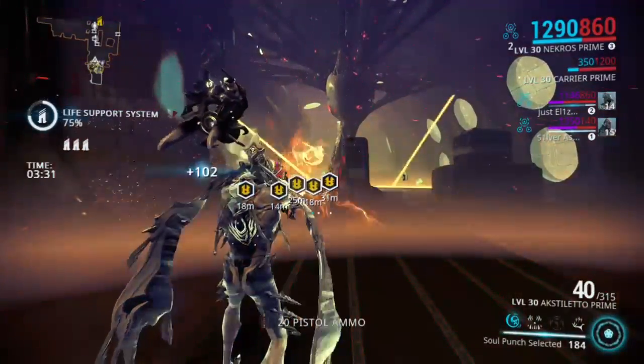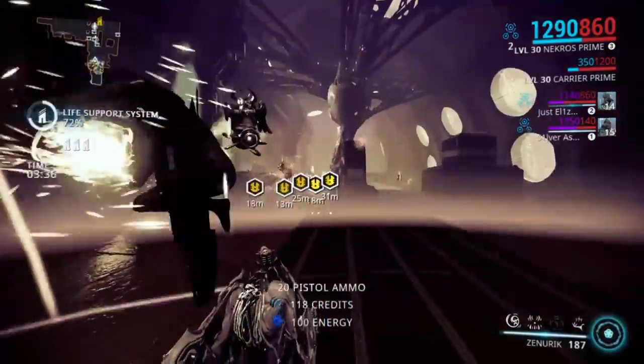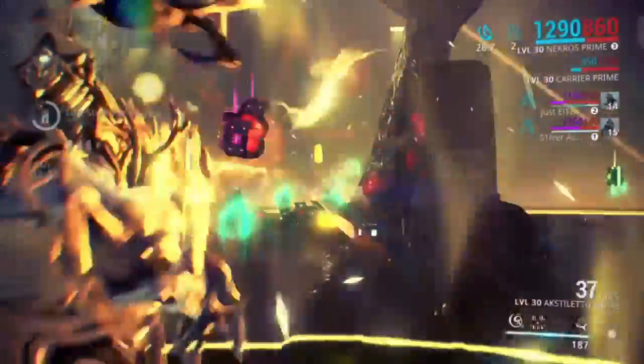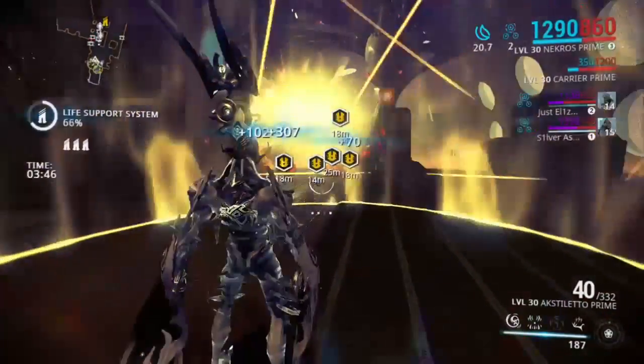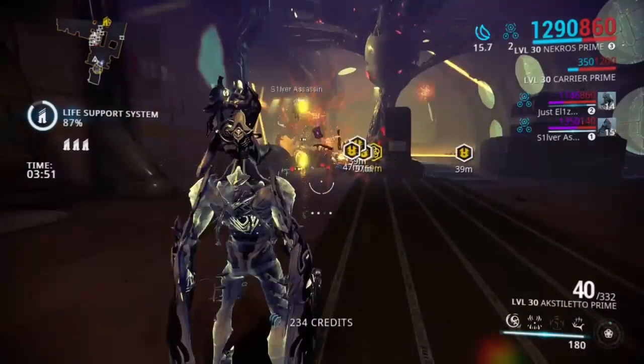Another way to run it — the way I run it — is with Zenurik maxed out, so you gain more energy per second for the rest of the mission. You will never have an energy problem. Look at my energy — you see it flicker every now and then. I gain more energy than I lose.